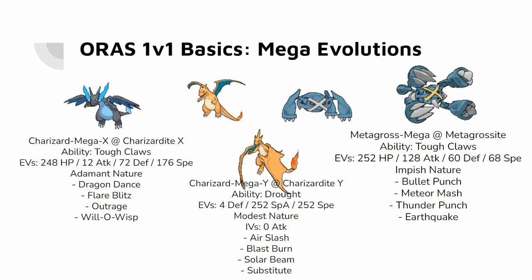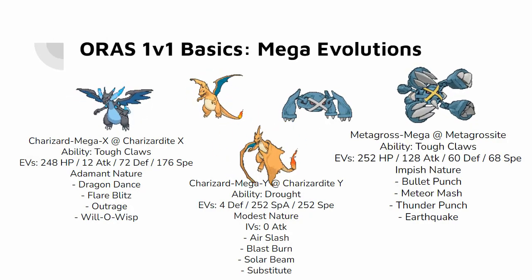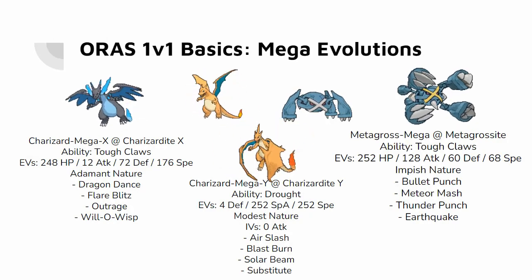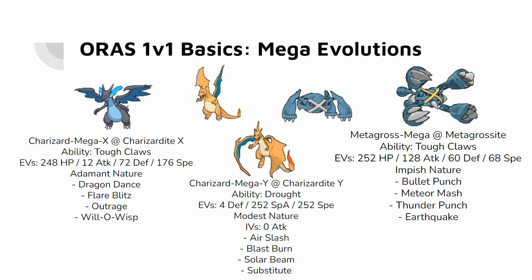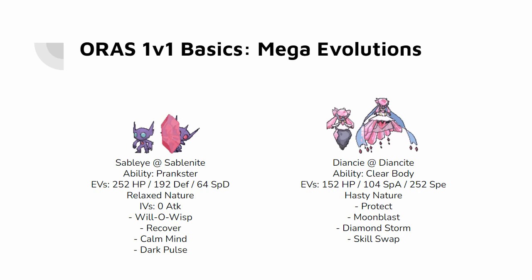The defining element of Gen 6 1v1 is Mega Evolution. The Oros Mega Speed mechanic comes into play when the non-Mega form is slower or faster than its Mega counterpart. The best examples of this are Sableye and Dianse. Sableye gets priority from Prankster on turn 1 plus Magic Bounce from Mega Evolving. Meanwhile, Dianse keeps its base 50 speed on the first move of Mega Evolution, so it typically protects on that turn.